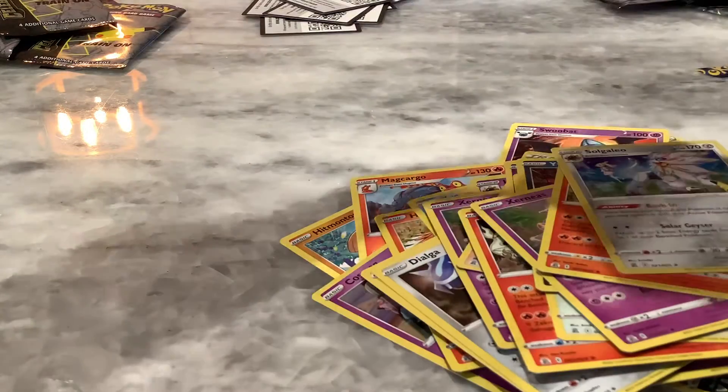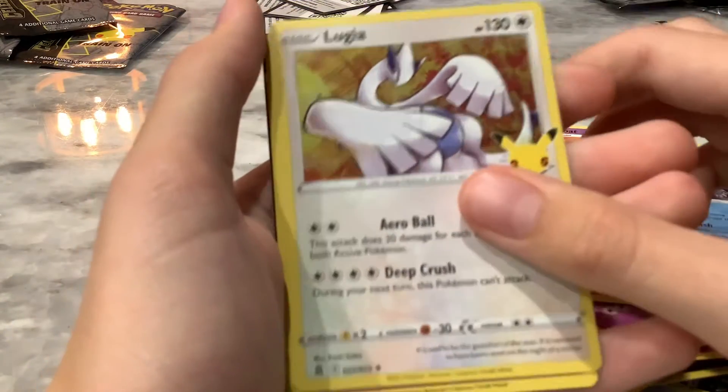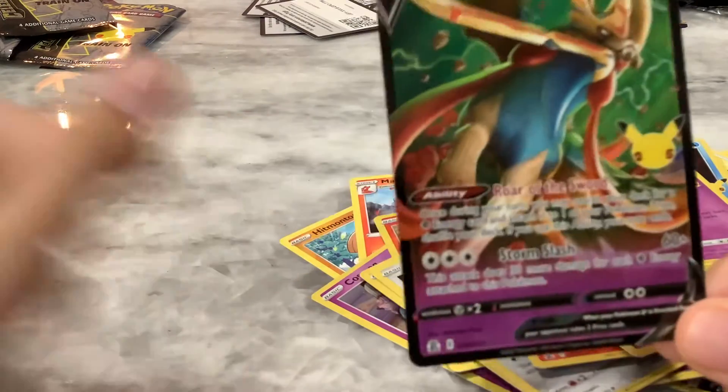This is the final card pack. We got a Palkia, a Lugia, a Cosmog — ooh! Zeraora! Let's go! Now that is amazing. Look at that, that is cool.